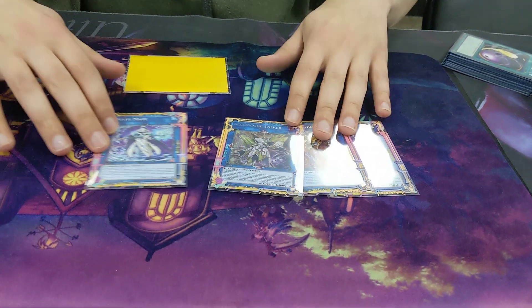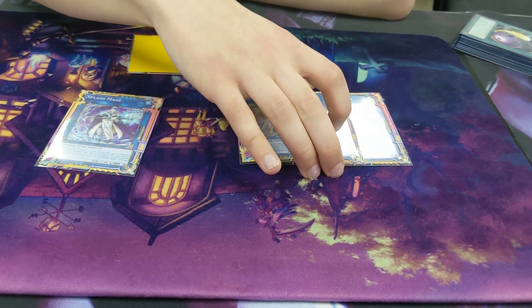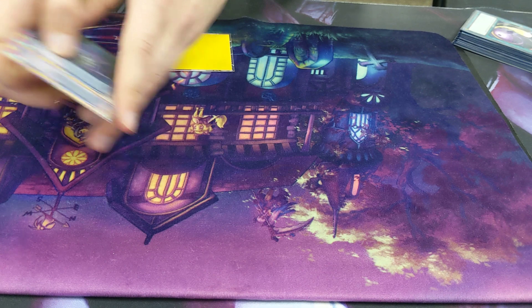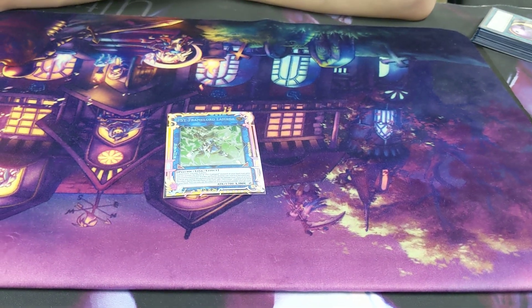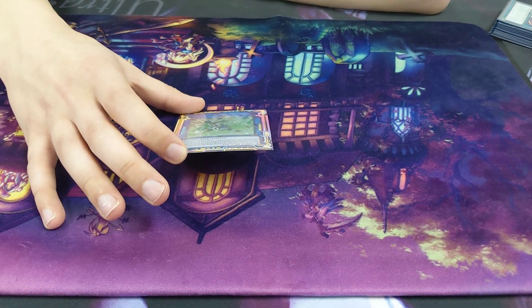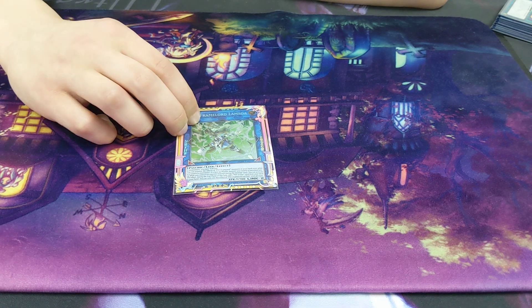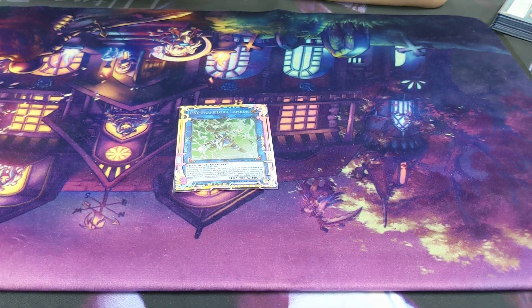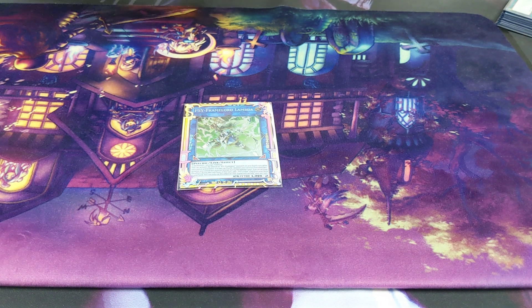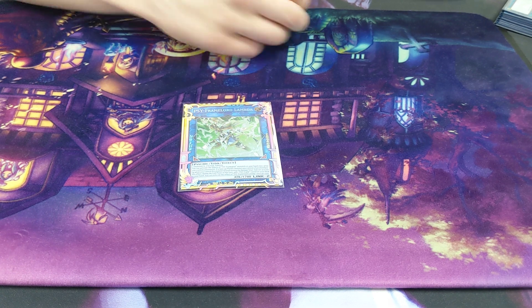OTK — go for it, whatever you can. If you know everything's set up, normally just go for Accesscode and end it. My last extra deck card is Lambda. I'm probably going to cut it for Number 60 Dugares, just to see more trap cards. It hasn't come up much. In one game I made Lambda playing around Nibiru, but then I realized I was locked out of Transcode Talker — I couldn't get to a way to kill him. Next turn he just attacked over it.